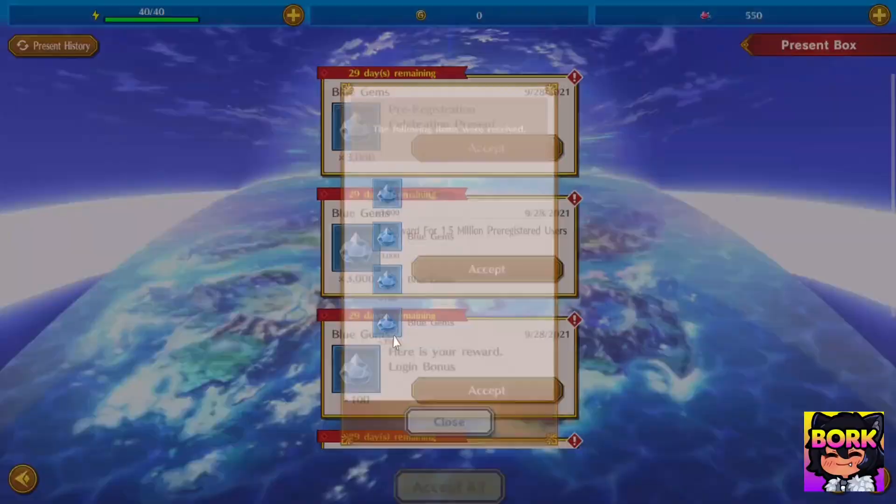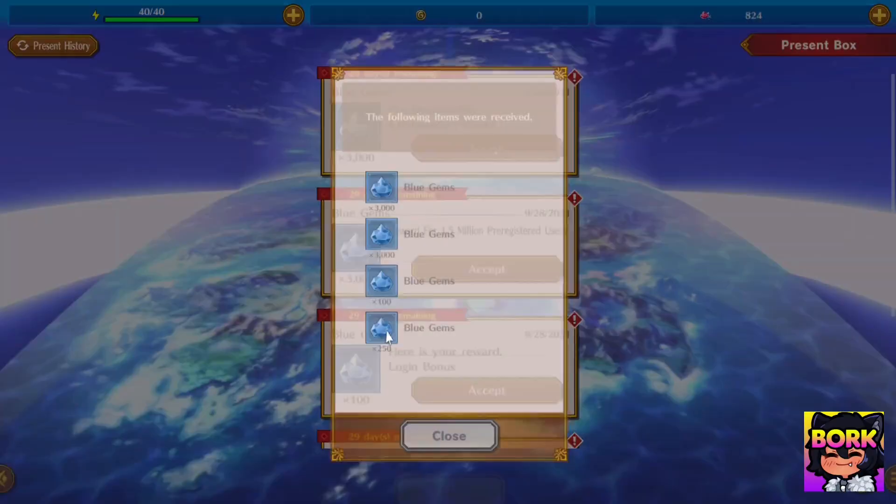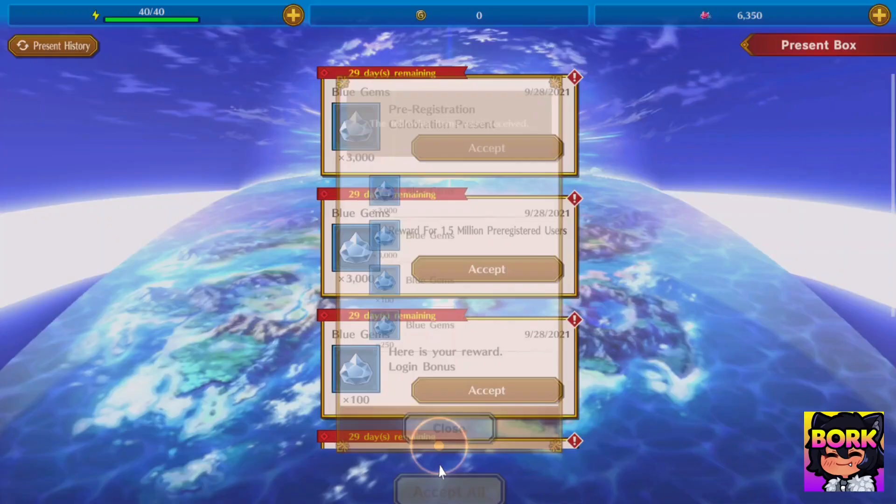Let's jump back — you go into the present box right here and hit accept all. That way you can get essentially two free rolls, then go ahead and jump back.